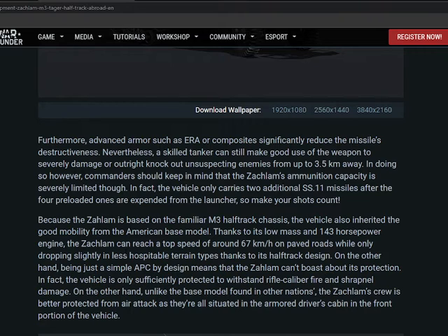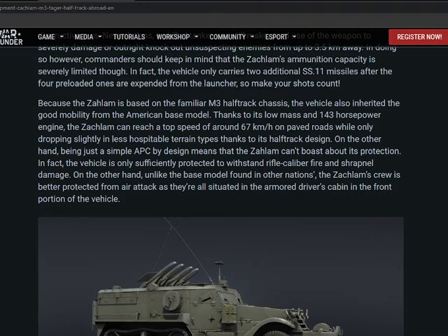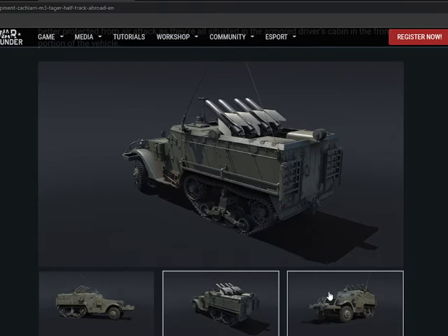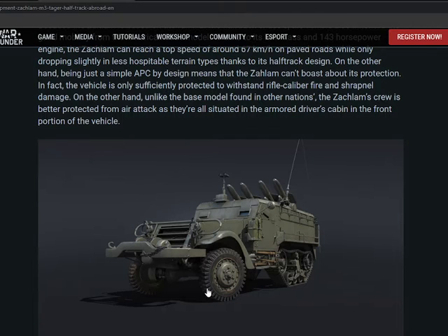The vehicle can carry only two additional SS11 missiles. So you'll basically have four in the rack and two on the ready to replenish — not bad. Top speed is 76 kilometers per hour on paved roads, so you're looking at about 48–50 off-road. You will be very vulnerable because you won't have much armor, this being an infantry vehicle. Airstrikes from the top will put you in serious trouble, so hiding is key.